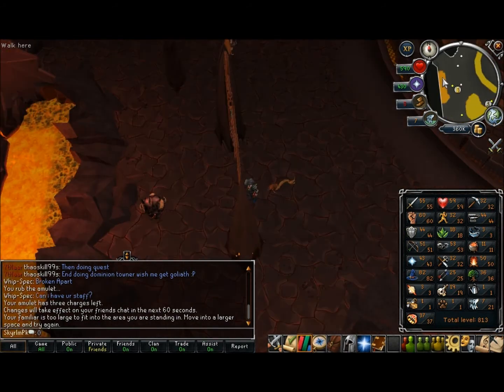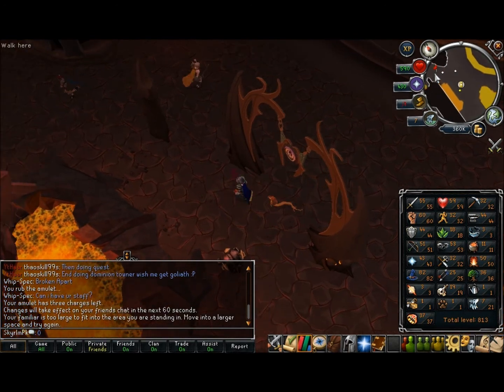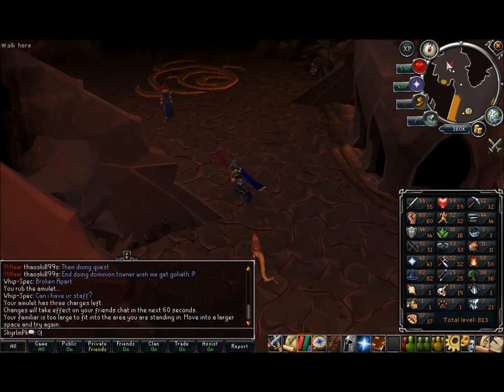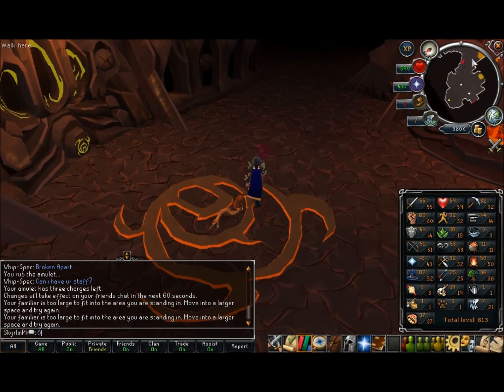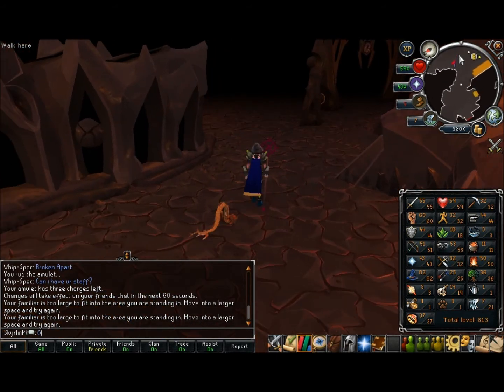Also, safe spots are still there. I don't know if Jagex will patch them in the future — I hope not, because I really think they should let some lower levels come down here and try out the new TzHaar creatures, especially since you can't attack the level 74 ones without getting ganked by a bunch of level 100s. So yeah, safe spots are there and I will show them later on in the video.